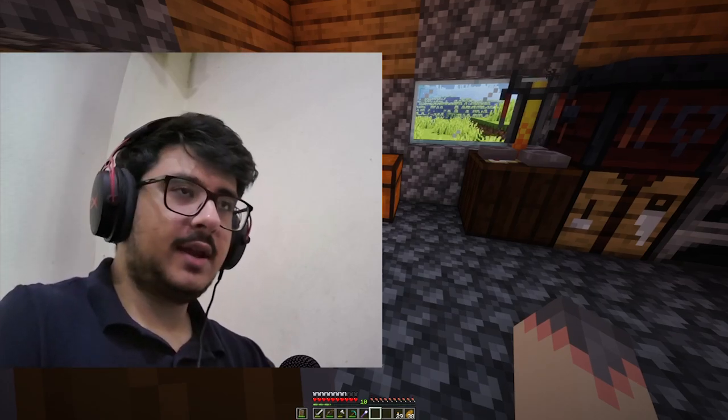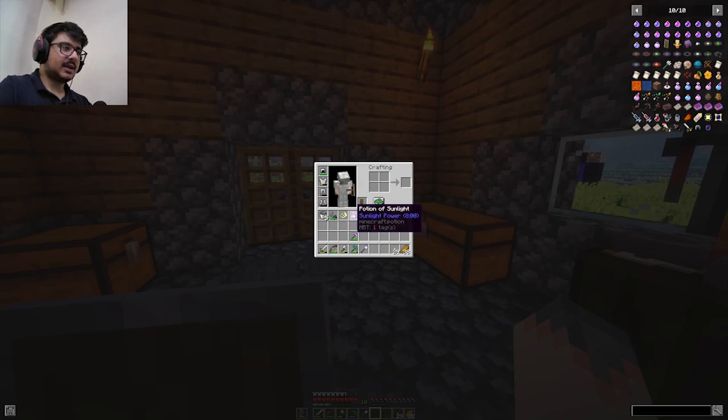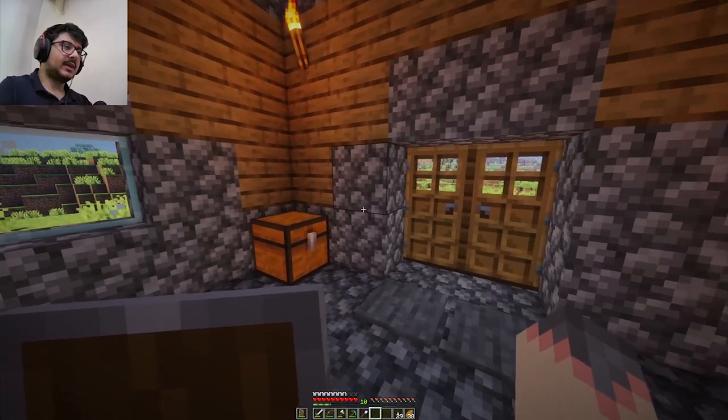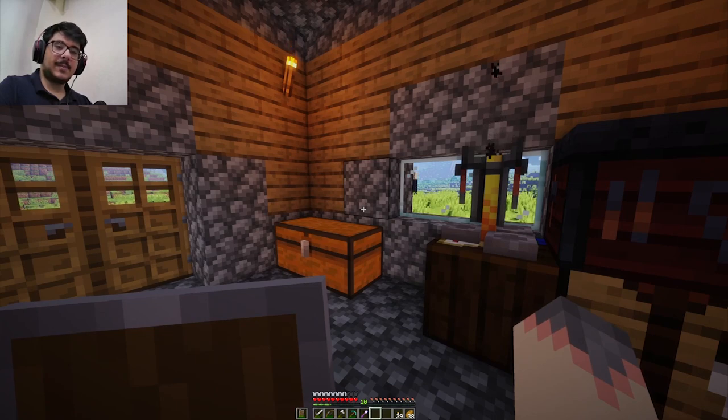Hello guys, welcome back to my video! Today we're playing the sunlight zombie mode in Minecraft. Last time we made the sunlight potion — you drink it and you get the same ability as the sunlight zombies. In today's episode we're going to be making weapons that can deal with the sunlight zombies.